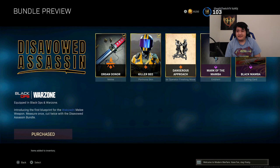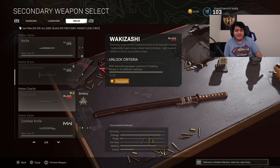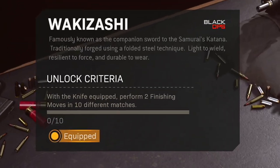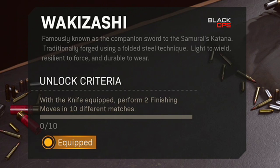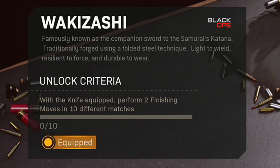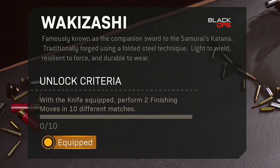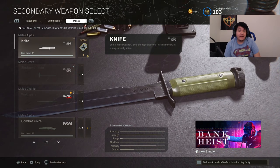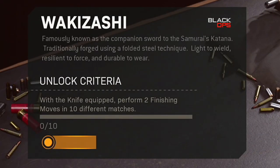Let's check out this beautiful freaking weapon. Let's go, big ballers. But before we see how the melee weapon looks like in Cold War, let's see how to unlock it fast within Warzone and Cold War. So here's the Wakizashi, famously known as the companion sword to the samurai's katana. Traditionally forged using a folded steel technique — light to wield, resilient to force, and durable to wear. So with the knife equipped — and when they say the knife, they mean the Black Ops Cold War knife, not the Modern Warfare knife if you're on Warzone.